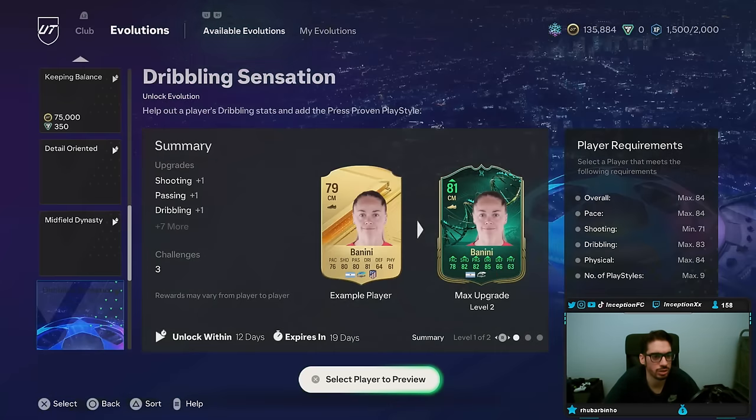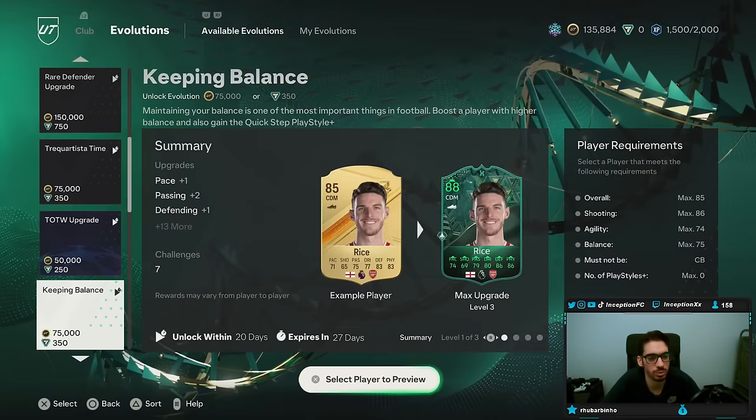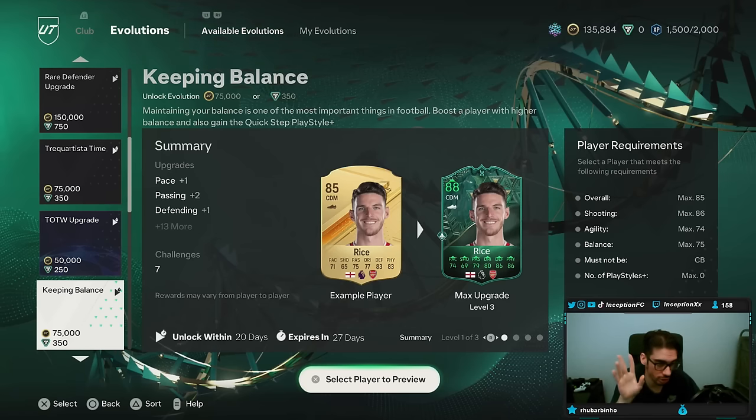Budding Starlet — no, not this one. Midfield Keeping Balance — that's the one. So you can buy two different Keeping Balance cards. You can buy one or two, which can be very helpful, especially if you're getting into the game for certain cards that you may be improving, because there are going to be a couple of meta options to work with that are definitely going to be very nice.